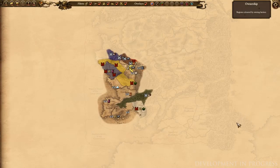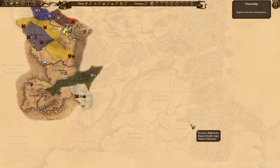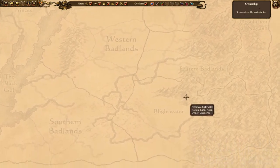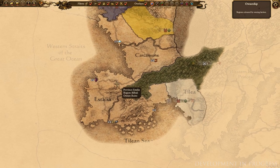There are two starting positions for the Beastmen on the Grand Campaign, depending on which legendary lord you choose to play with. Malagor the Dark Omen begins play down here in Blightwater, but we've chosen to play this campaign with Khazrak the One-Eye at the helm, who starts out at war with different factions in Estalia here, which is kind of nice as it's not an often visited part of the world.